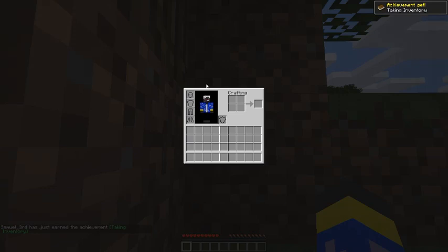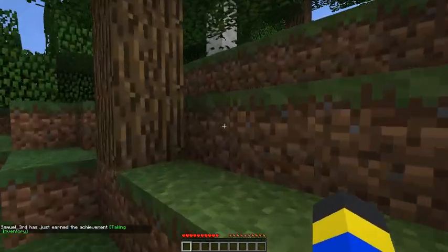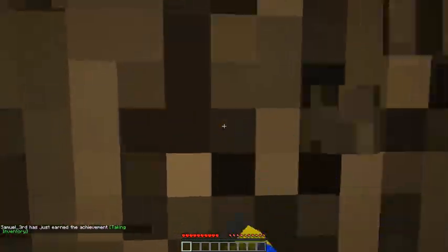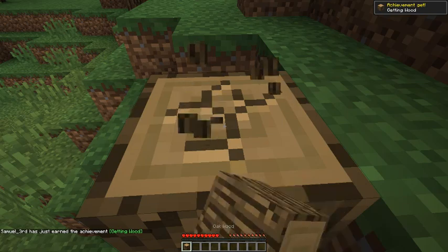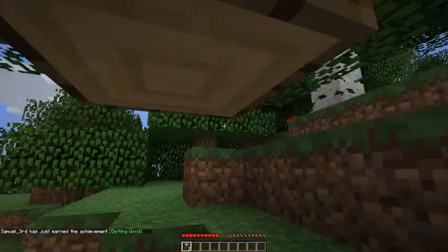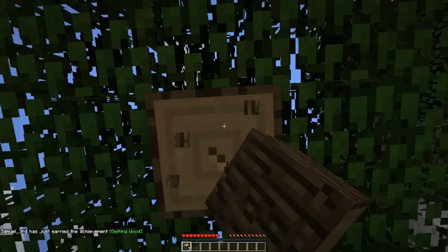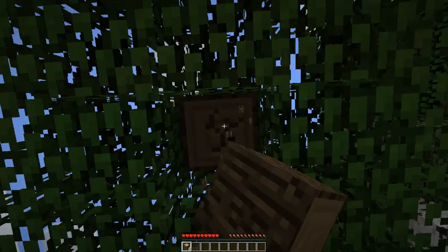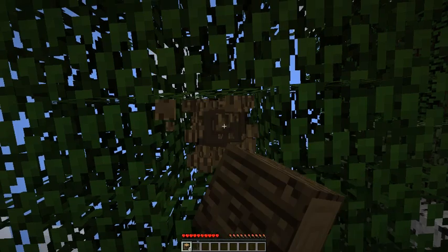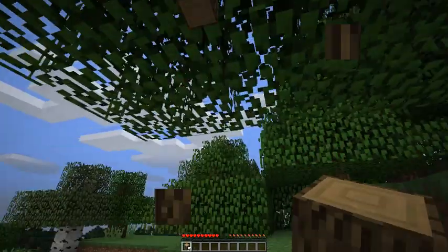Check our inventory. Hello world. Go ahead and punch this tree and get a few trees chopped down with my bare fists. That way we can get wood and craft it down. After I get this tree chopped down, I'm going to go ahead and make some tools out of wood.